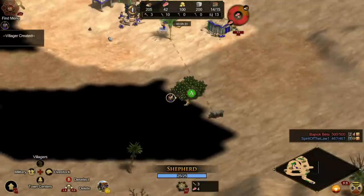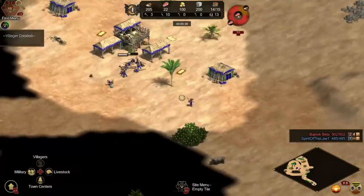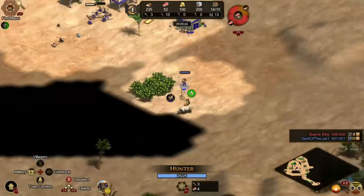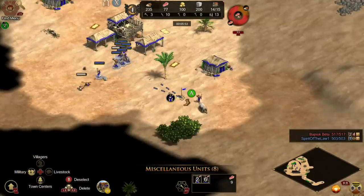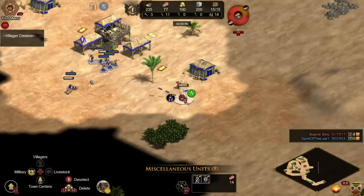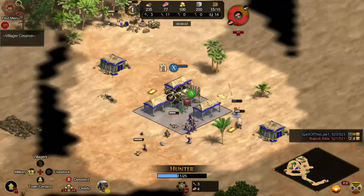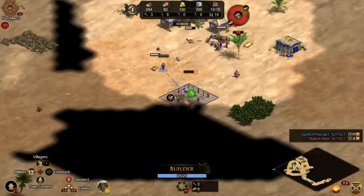Luring a boar is the scariest thing in the world on console, I'm not going to lie. You can garrison by hovering over your town center and pressing X, but if you don't have it planned out it's so easy to lose a villager to the boar. I'm housed but don't have time for that — X to actually garrison. Let's build a house and queue up a couple.